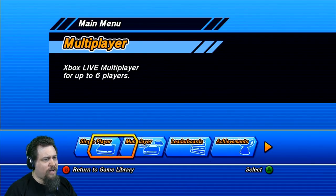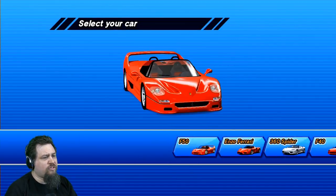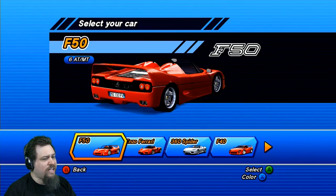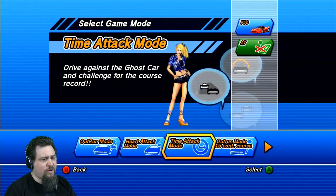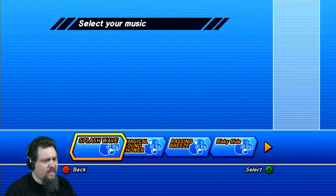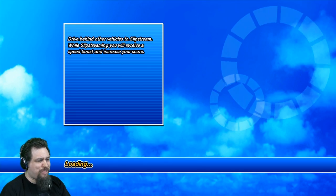We're not going to do multiplayer. We'll do single player — might do the two different modes. I'm just going to do the F50, automatic of course, because I'm not really into manual. I like the Heart Attack mode — I might do both OutRun mode and Heart Attack mode. And we'll do the Splash Wave music. We'll try to remember how to drive because I don't remember the buttons.